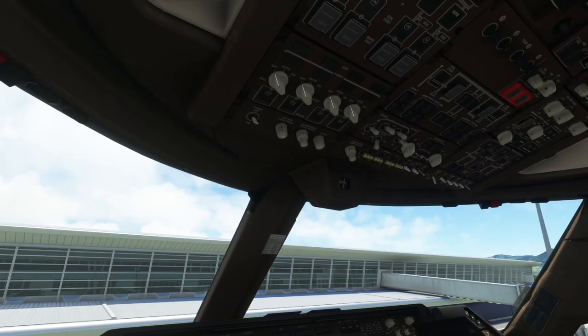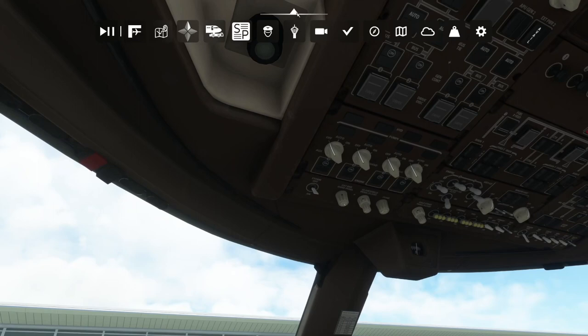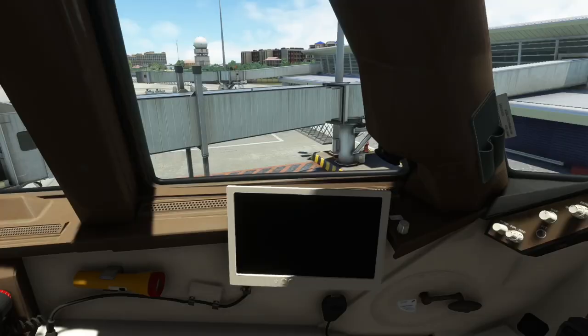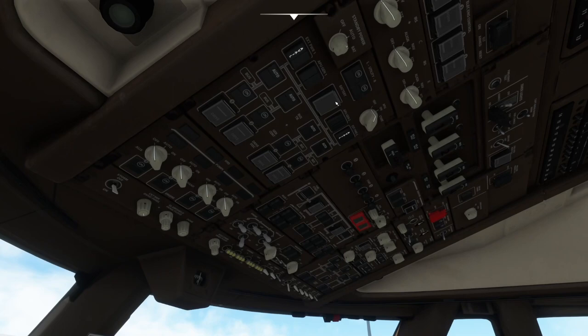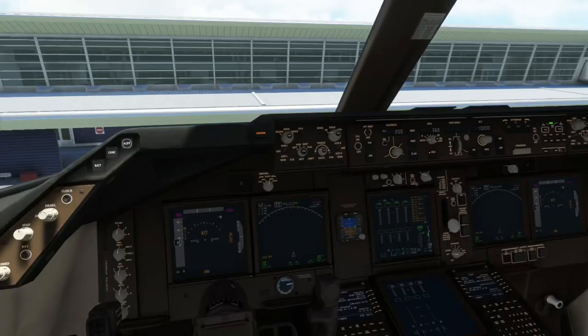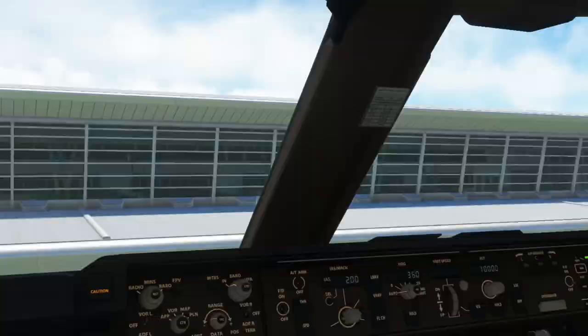We're starting off here at golden dark and I'll connect the jet bridge to the airplane. We'll get the battery on. Standby power is auto. We'll get our external power on. Get our IRS's selected to nav. You'll see a selection here that tells you time to align. I've got it in fast align, which is one minute, but there's a setting where you can change that if you want to make it more realistic.